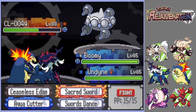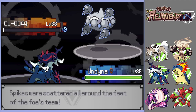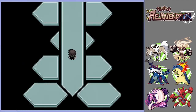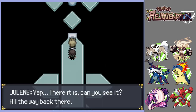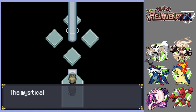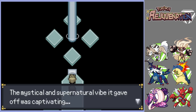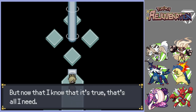Trick room is annoying for sure. That was the last one, so you don't need to use a healing item. We can now see it — all the way back there, that beam of light. It's what gives the spring its power. It's a little disappointing — the mystical and supernatural vibe it gave off was captivating, only to find out it's powered through some complex system. But now that Jolene knows it's true, that's all she needs.